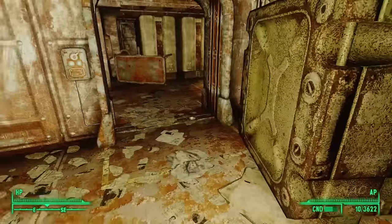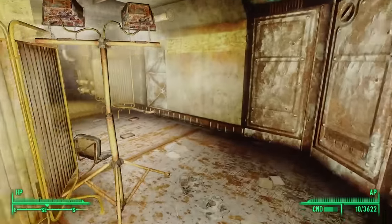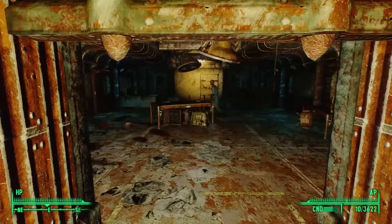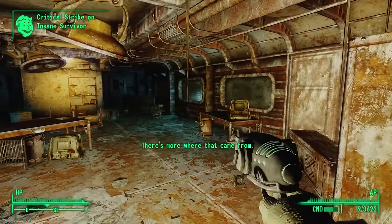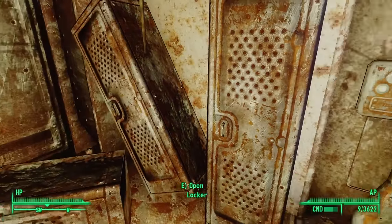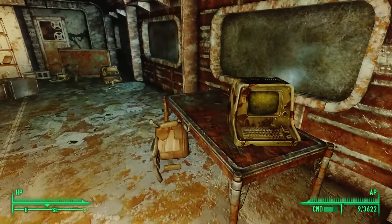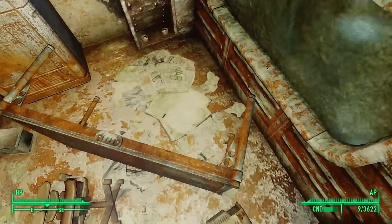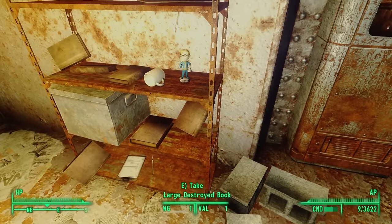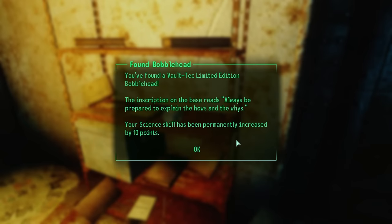Heading out and turning left, we find the last door in this upper part of the atrium to the east. This room has more computer servers, one empty locker, and a door to the south. Opening the door, we pass a bunch of privacy screens to open another door to the east. This must have been the doctor's office — those privacy screens are medical equipment and we see big surgical lights hanging from the ceiling. There's a row of lockers by the door with some armor and caps inside. This entire room shows signs of a struggle. We even find a pile of cinder blocks lying on the ground next to a bookshelf, and upon the bookshelf is the Science Bobblehead. Your Science skill has been permanently increased by 10 points.